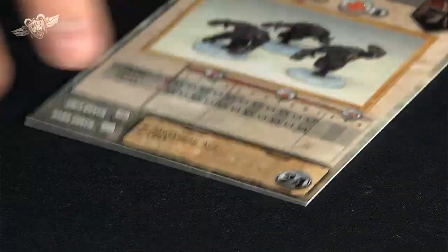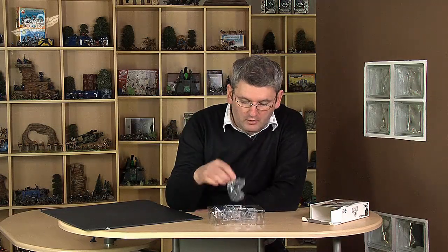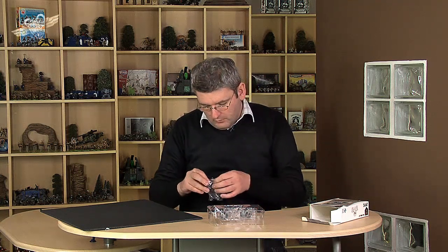These guys are pure combat. They are for Dust Warfare and Dust Tactics. You get a little card here as your Dust Tactics card, though you don't really need that to play Dust Warfare. You get three gorillas in the box; they cost 24 points and they're level three soldiers, so they're up there with the better soldiers and won't be easy to kill.